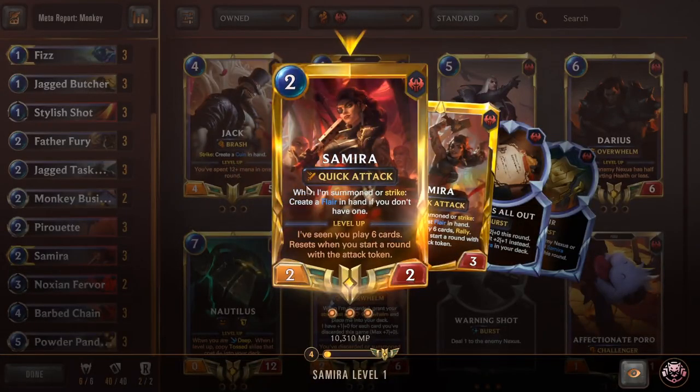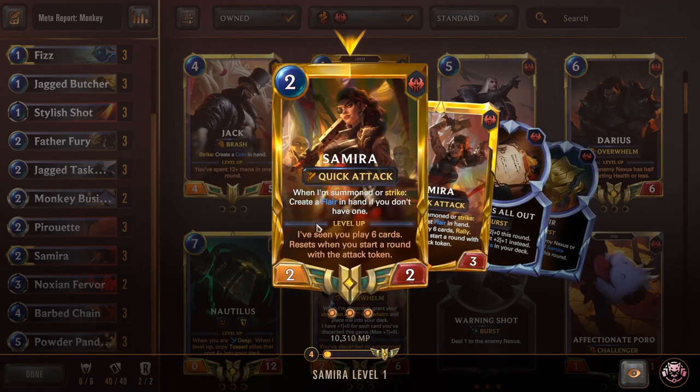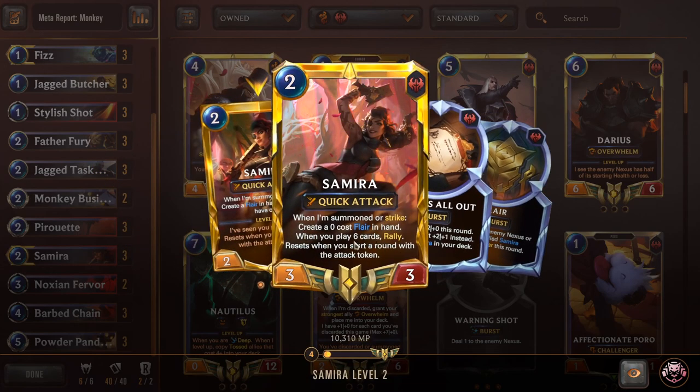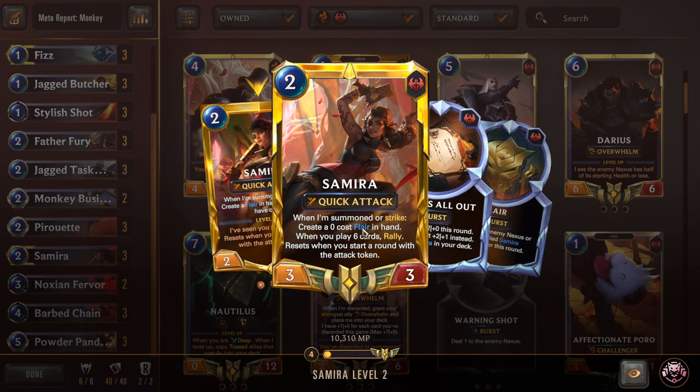Triple Samira: when summoned or on strike, create a Flare. Flare is a one-mana Burst-speed spell — deal one to the enemy Nexus or give an allied Samira Challenger this round. She has Quick Attack. Level condition: I've seen you play six cards — resets when you start a round with the attack token. When leveled, striking or being summoned creates a zero-cost Flare, making her second effect much easier — when you play six cards, Rally — and this also resets each round start with the attack token. In the late game, you can spam free Flares and All Outs, use Monkeys as blockers since they're Ephemeral, and just push lots of damage with multiple attacks.